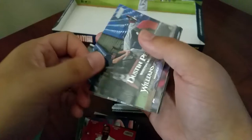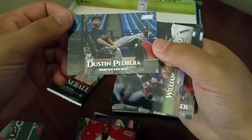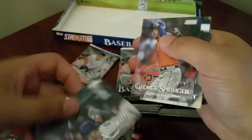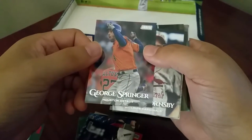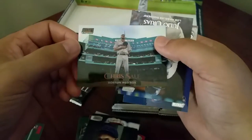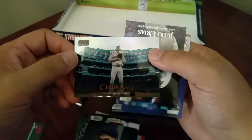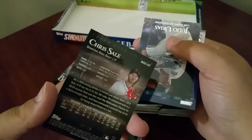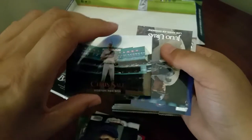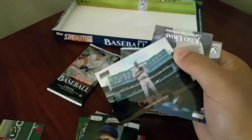If not it would be a short print in any other product. Alright, let's see what we got here - we got a Dustin Pedroia just kind of kicking back, Williams Estrada, Julio, George Springer, Roger Hornsby, Honus Wagner, and a Chris Sale - that is numbered. There we go, that's out of 99. There are very few of these that are numbered, but it's definitely one of them - it's a nice card.